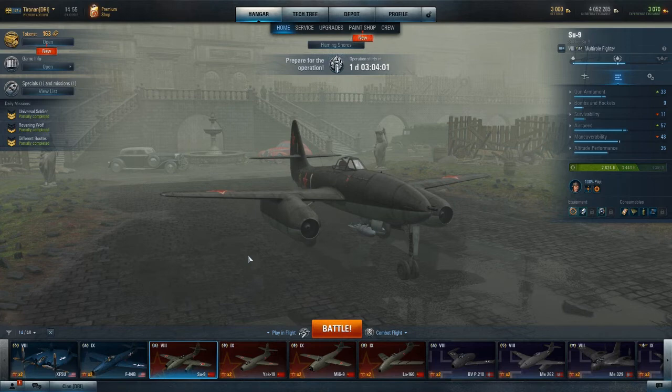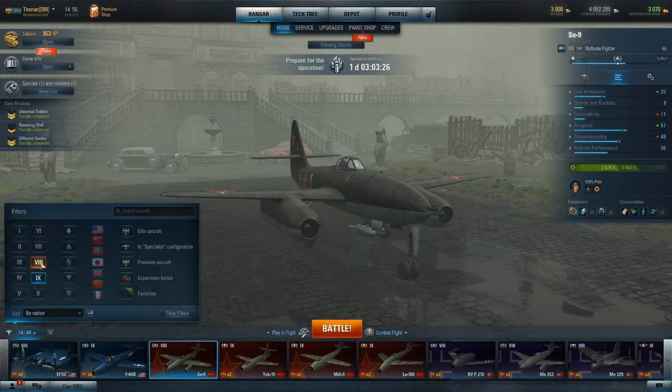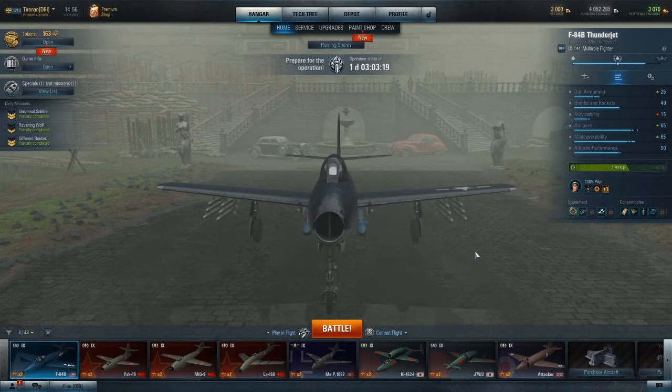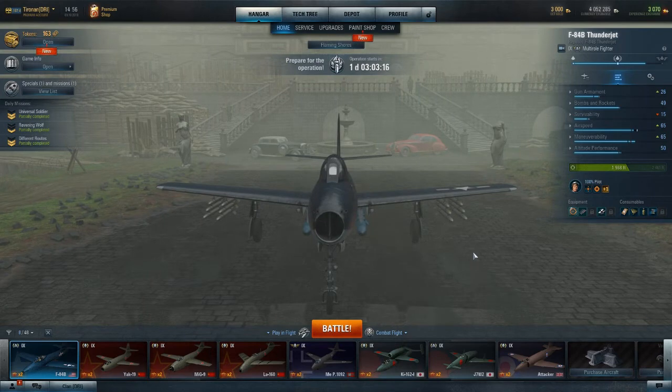It's not an aircraft I'm recommending all that much — I just don't find it exciting. I will go up the line because that's my job, but I'm not going to get there very quickly. It's just like the 262 right now: there's a great aircraft waiting on the other side in the 262 HG-2, which is wonderful, except I can't stand flying the 262. When I finish flying all the fighters and multi-roles I really want to fly, then I'll go get this.